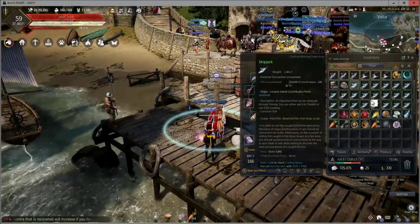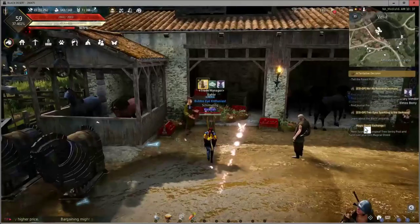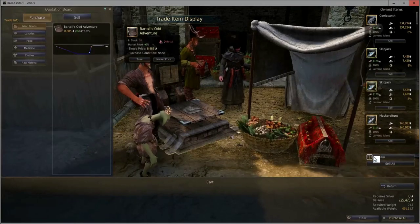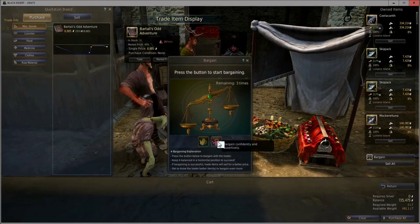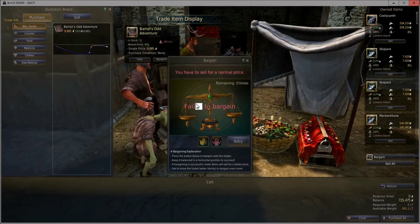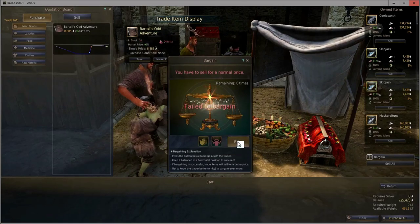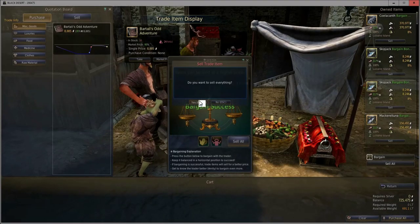Notice how only the blue grade fish were sold at the imperial trader — I'll have to trade the rest to the regular trader. For this part of the trade, you want to bargain, bargain, bargain. This will ensure you get the maximum payout for every fish you've caught. Unfortunately it usually doesn't work on the first try and you'll have to attempt it several times to succeed — as you can see here, I'm failing multiple times. On a successful bargain, it's time to sell all.